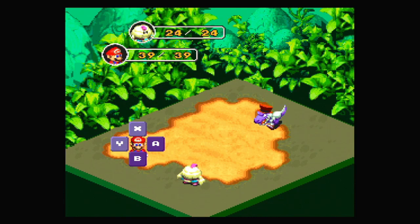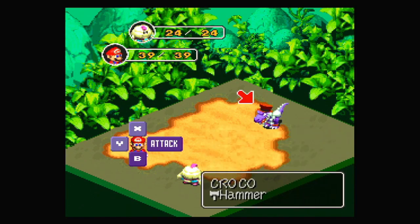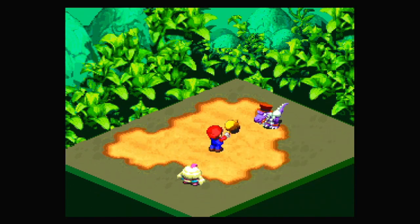Whenever you use an item on another character, that character will say thank you. Because you can use items on other characters, it's just an interesting thing. And I think if you do that, it has a high chance of giving you an extra one — but I can't actually remember. Anyway, let's take out Croco. Another boss, but I don't think he should be that bad.